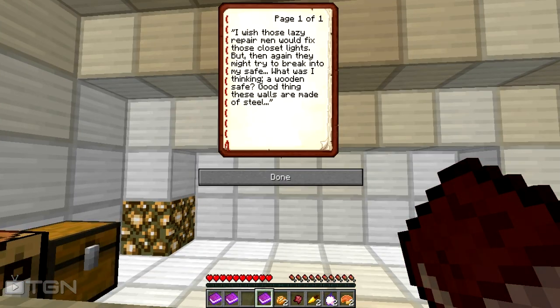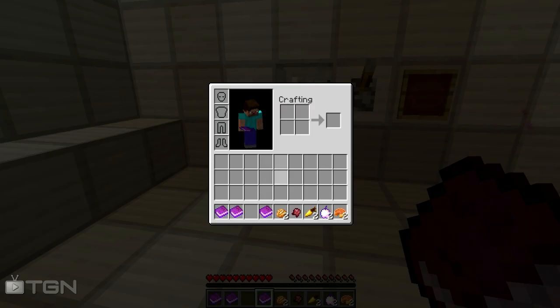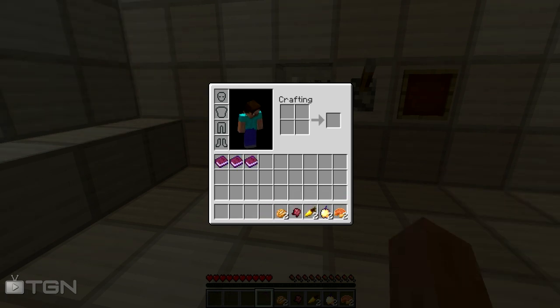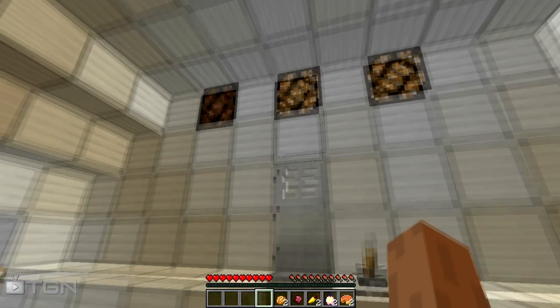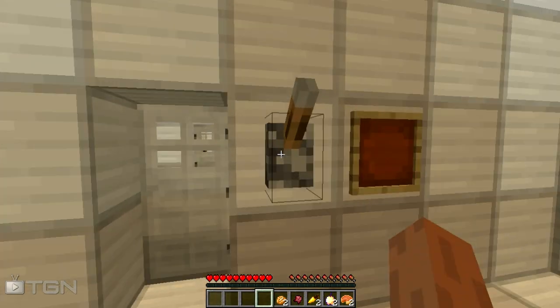I wish those lazy repairmen would fix those closet lights. Or then again, they might try to break into my safe. Good thing these walls are made of steel. Alrighty, so it looks like we're getting straight into it. Let's put these up there. I haven't got any sword or anything, so I don't know which way I want to go. That's the closet lights he was talking about. I feel like I want to go this way.